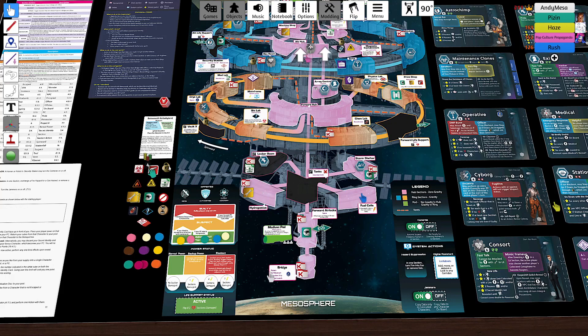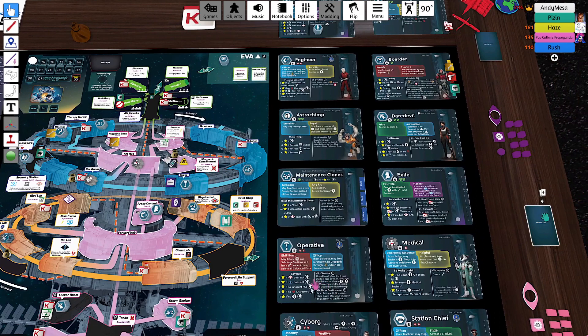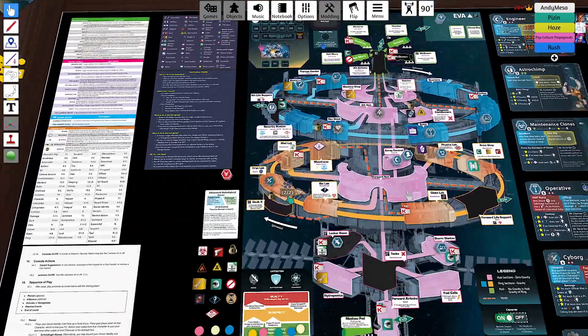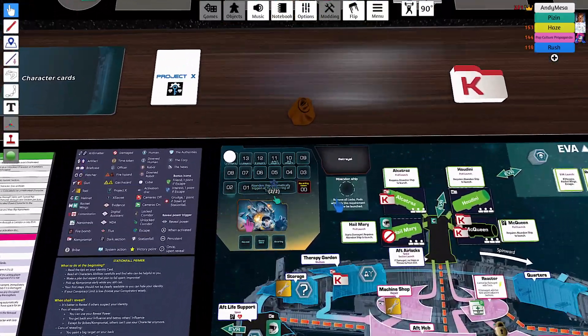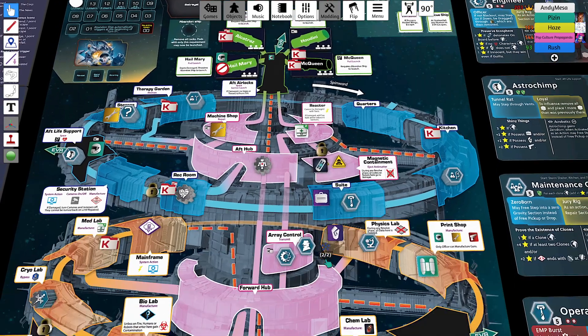Self-destruct arms the antimatter — you put a time disk five turns out, and when you reach that fifth turn, everything blows up if the antimatter is still on the station. If it's in EVA, it annihilates everything in EVA. If it's in the mesosphere, it annihilates all pods and their contents. If it's on board, the game ends immediately.